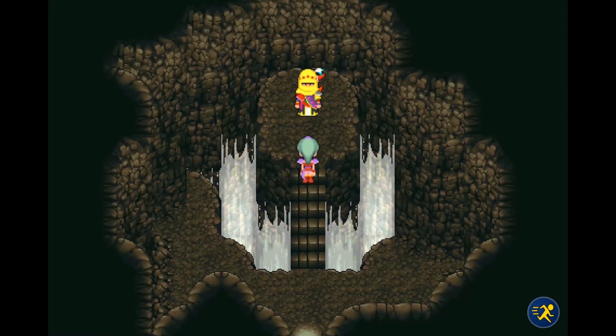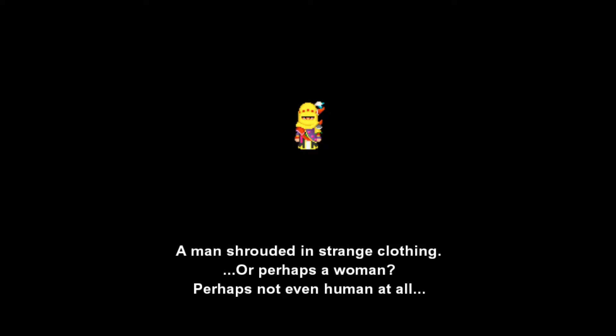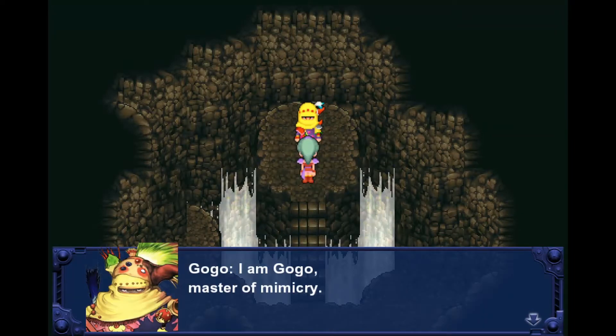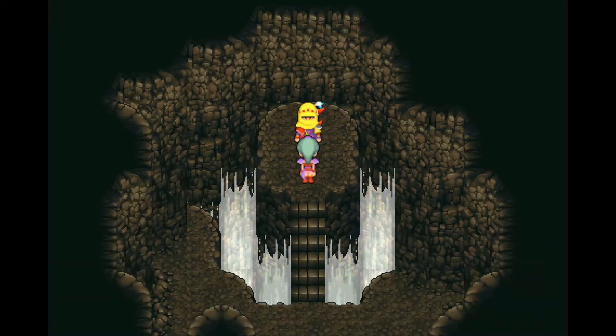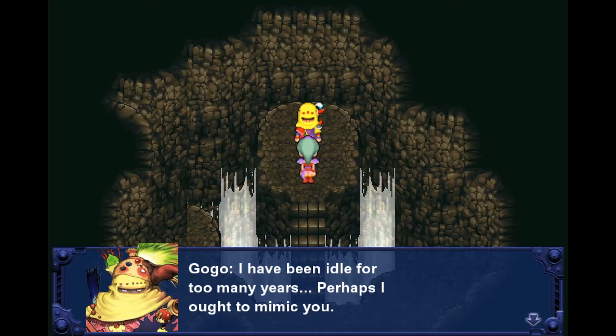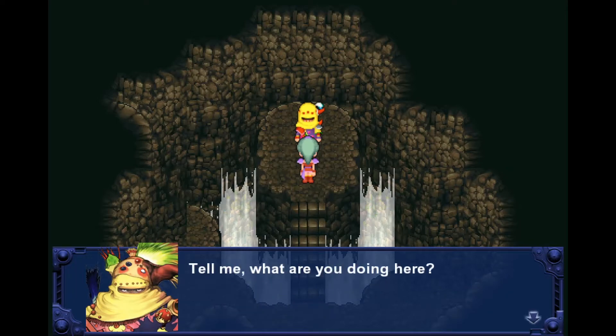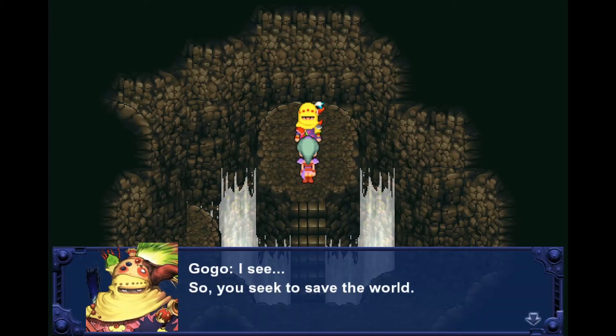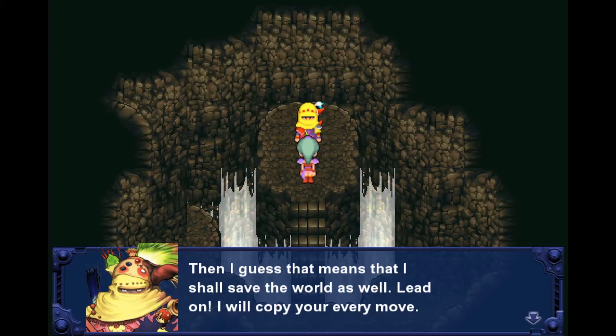This guy is cool. A man shrouded in strange clothing — or perhaps a woman? Perhaps not even human at all. Keep it as Go-Go. 'I am Go-Go, Master of Mimicry. It has been a long, long time since anyone visited me here. I have been idle for too many years. Perhaps I ought to mimic you. Tell me, what are you doing here?' 'I see, so you seek to save the world.' 'Then I guess that means I shall save the world as well. Lead on — I'll copy your every move.'